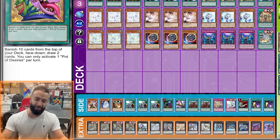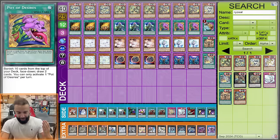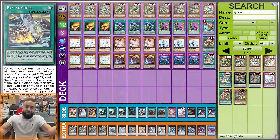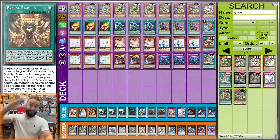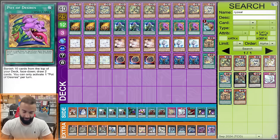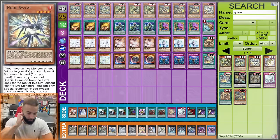Most lists right now without Seventh Tachyon are very inconsistent. After hundreds of matches you'll find it's tough to draw two Ryzeals — you want a few ways to play with your hand traps. By playing multiple Pots, this deck doesn't care about Pot of Desires at all. If it banishes a Field Spell you were never going to get anyway, who cares — cut the Field Spell and plug something else in.